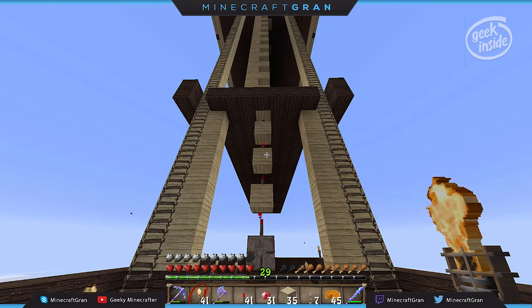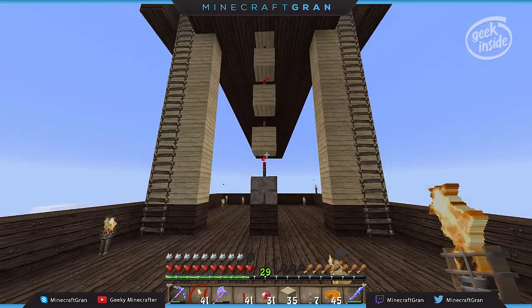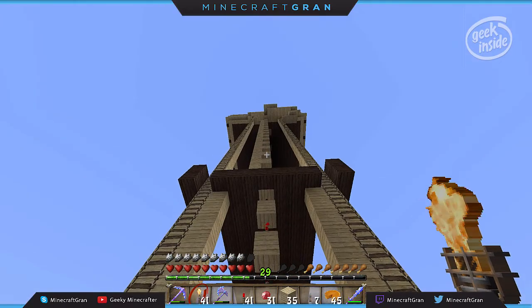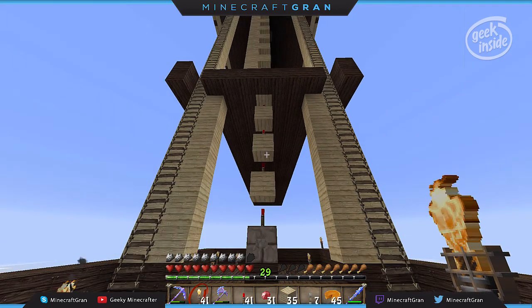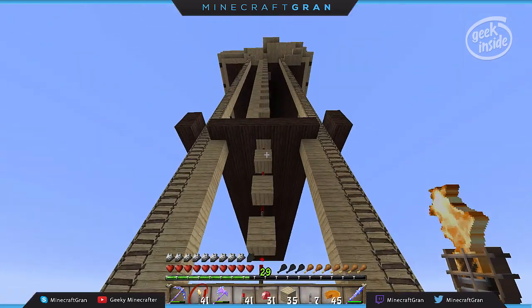I'm going to have a clock right down here that's going to do the same thing as this button — it's going to pulse the water dispensers, hold them open for just a few seconds, long enough to wash the mobs off the edge, and then it's going to turn back off and reset the clock. That's where I'm at — I'm still wiring things up.